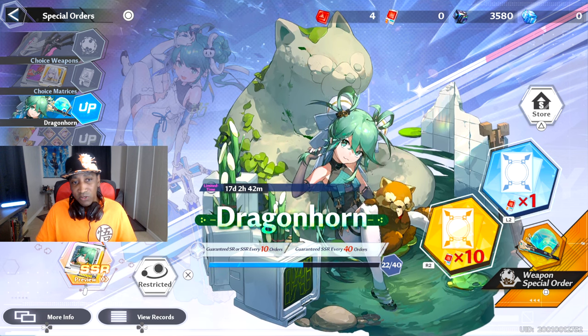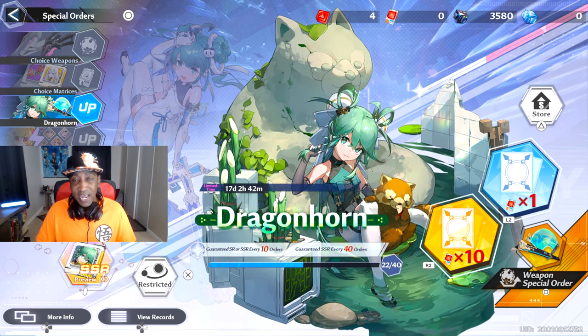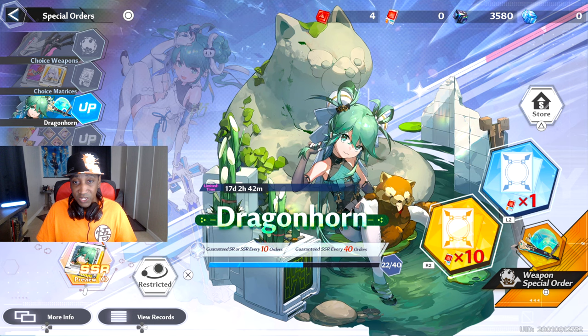But if you're just unlucky, it's RNG, you know how it is. If you do hit the 40 pity and you do happen to get that second chip, you are doing good — you have the two-piece set.